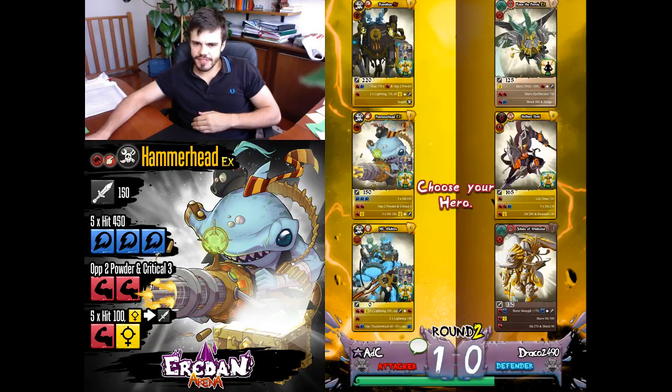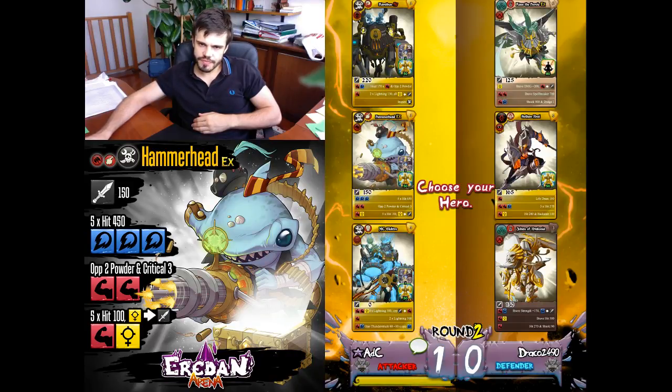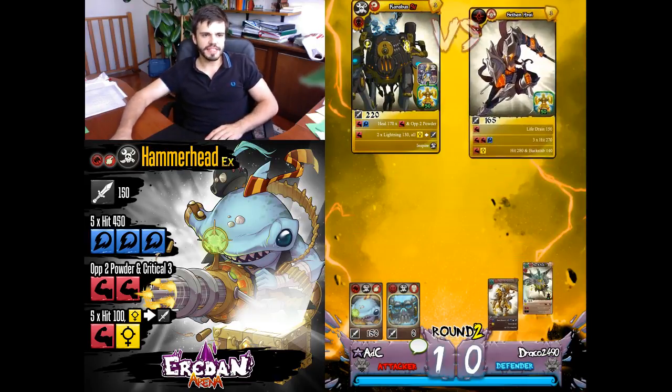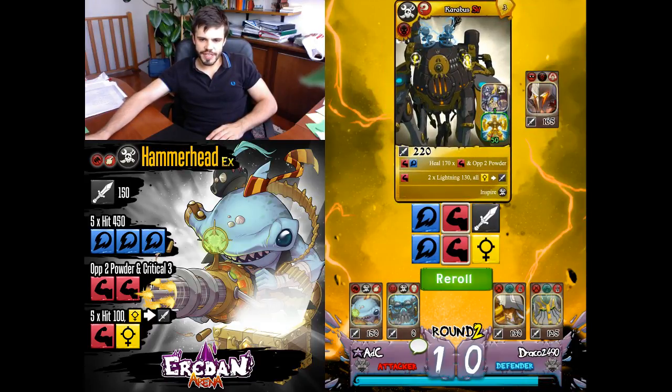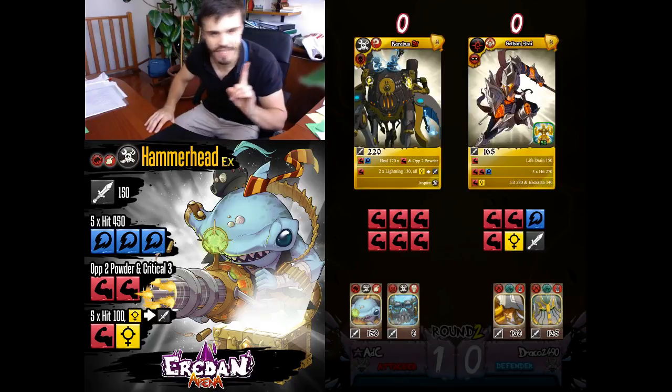Kaius is strong against Hammerhead since he has resilience and the dodge would be useful against my powder here, so I will sacrifice Carabus basically. I will just wait a second guys, I'm going to go downstairs and grab a drink since I'm very very tired. I will try a full multi-hitting team roll against Satan who has backstab — oh perfect. I will return in a second.